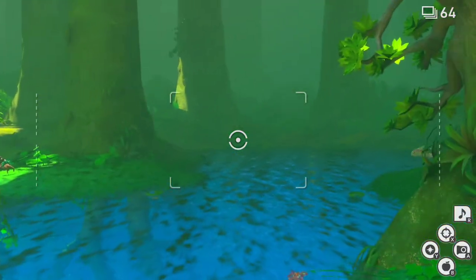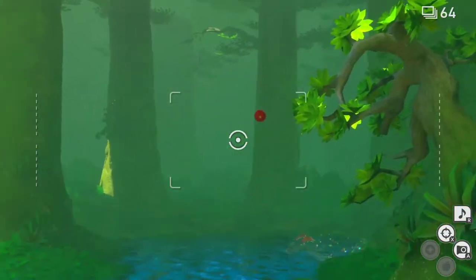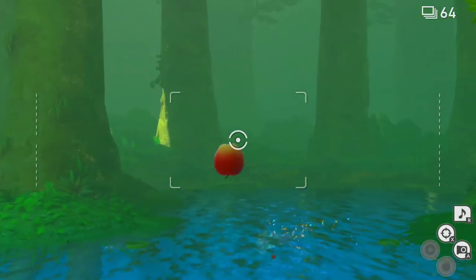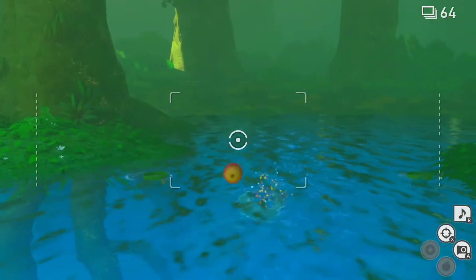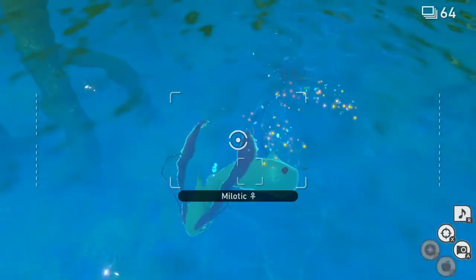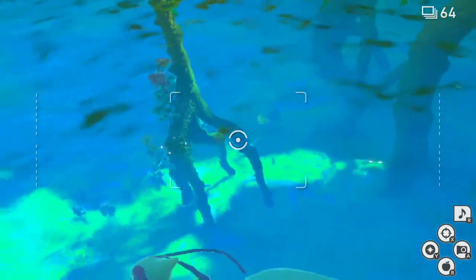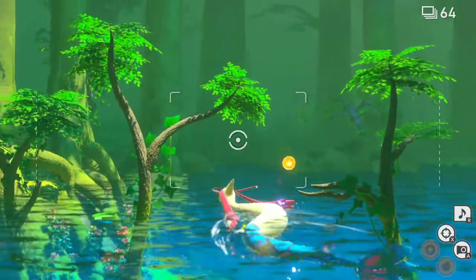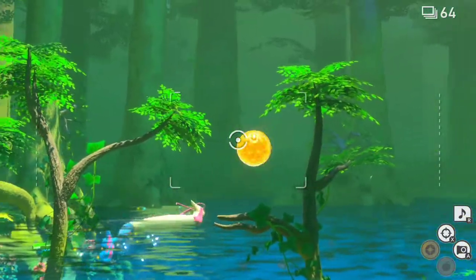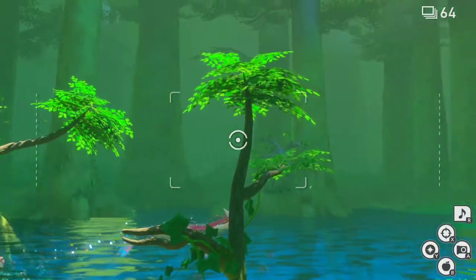Next we're going to get to the Ninetales. I actually wasn't expecting to find Ninetales here. What you need to do is get your Melodic out of the water — to do that, throw apples and make sure to hit Melodic. Now it'll pop up out of the water, and we've just got to hit her with the Illumination Orb to make her glow. If she doesn't glow you're not going to find Ninetales.